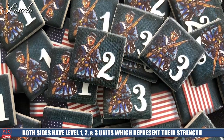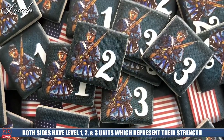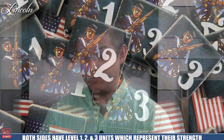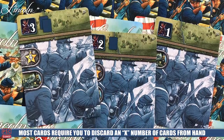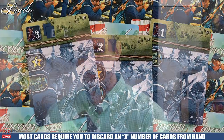Most of them are geared around the units. You have level one, level two, and level three units, which are placed into locations you control or have routes to. When you play these units, you either play a unit straight out or some require you to discard cards from your hand. If you play a level one unit, the card you used goes to your discard. Any level two or level three you play is thrown out of the game permanently.